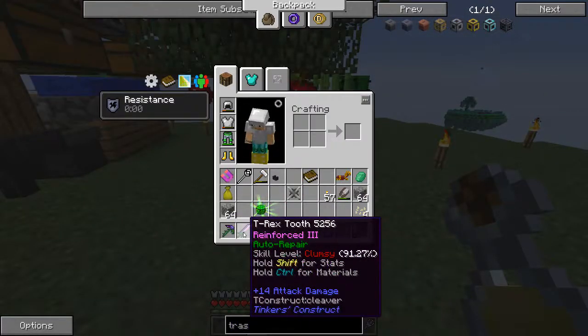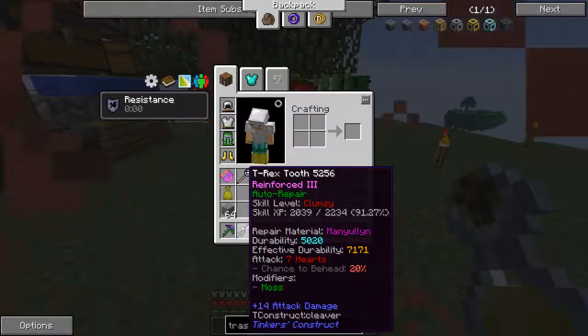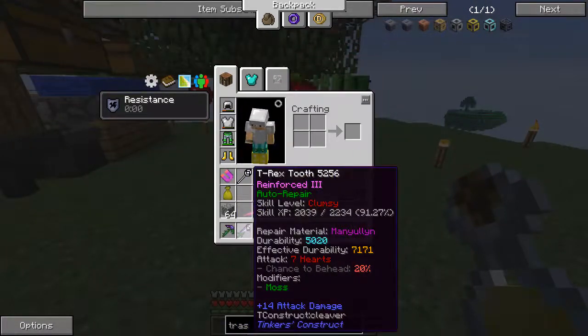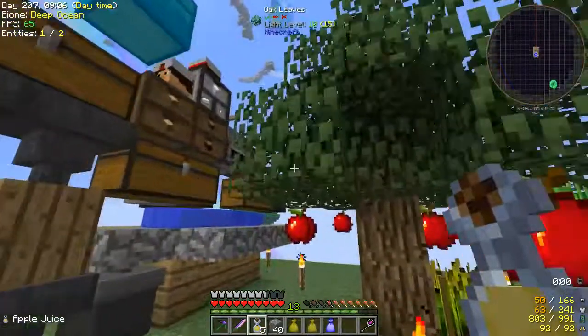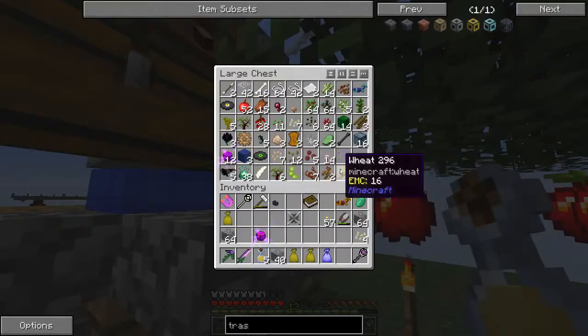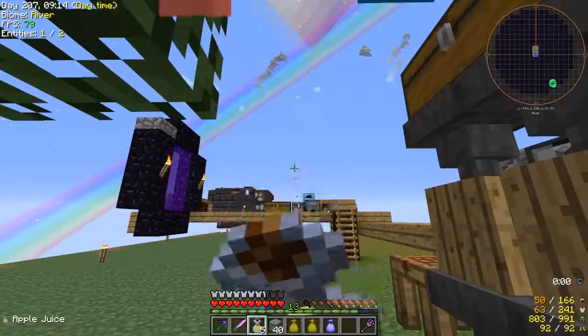I have made myself a pickaxe and a sword. I named the sword because I just learned that's something you can do in a tool station. I don't have a name for the pickaxe — so if you guys have a good name, let me know. And we have resistance for some reason.